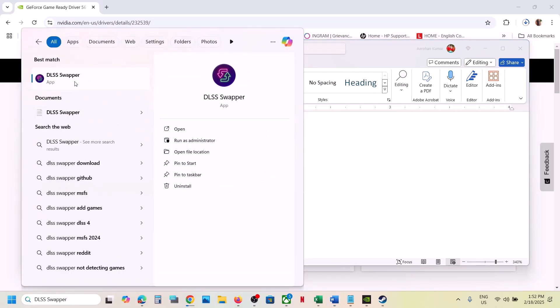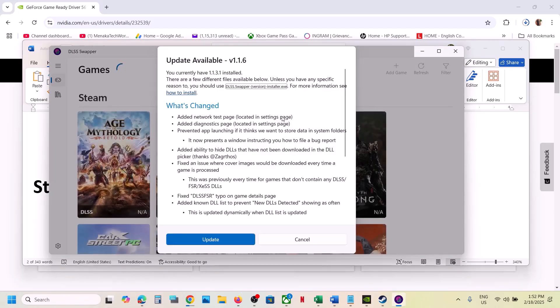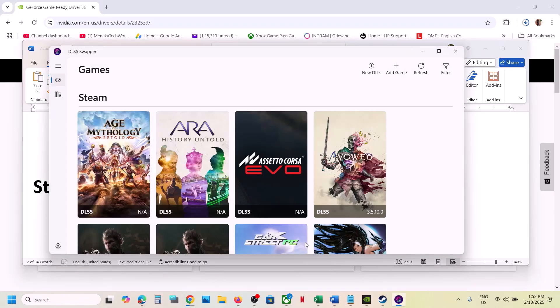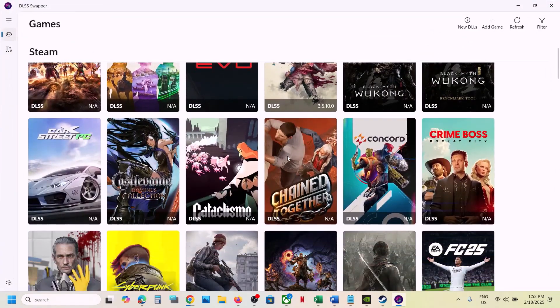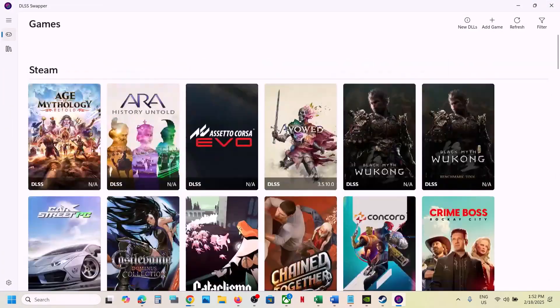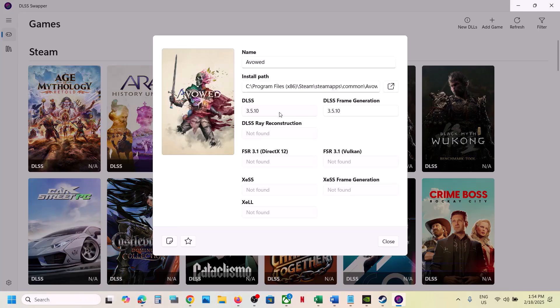The next step is to use DLSS Swapper. You can install it — search on Google and open DLSS Swapper. Find the game in the list. Once you open it you will see the game — click on the game and you can try switching to a different DLSS version.